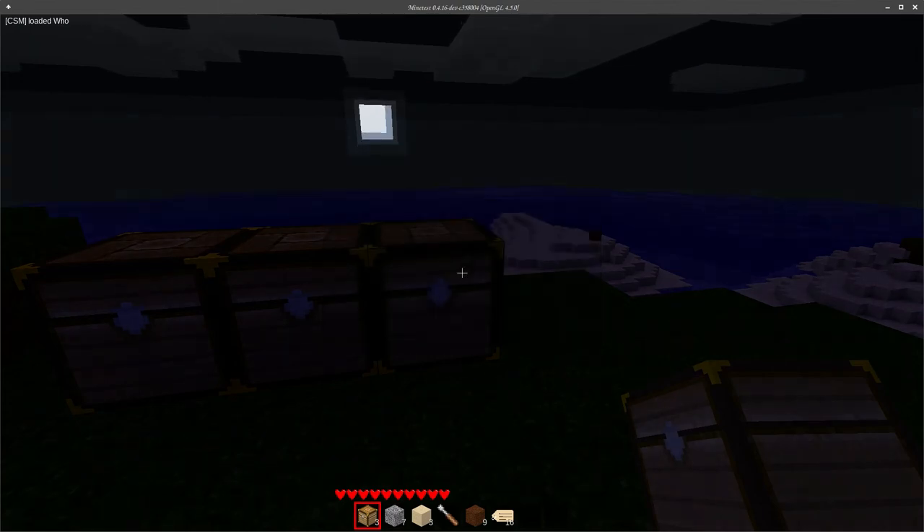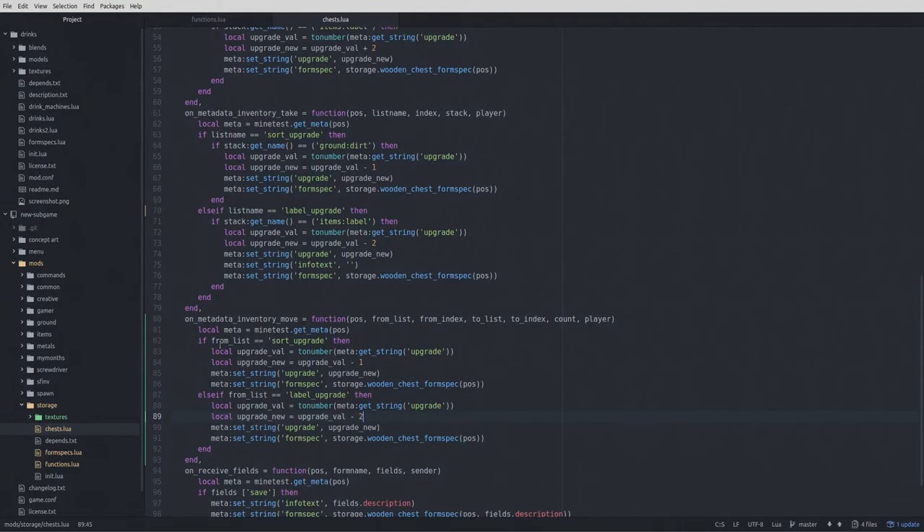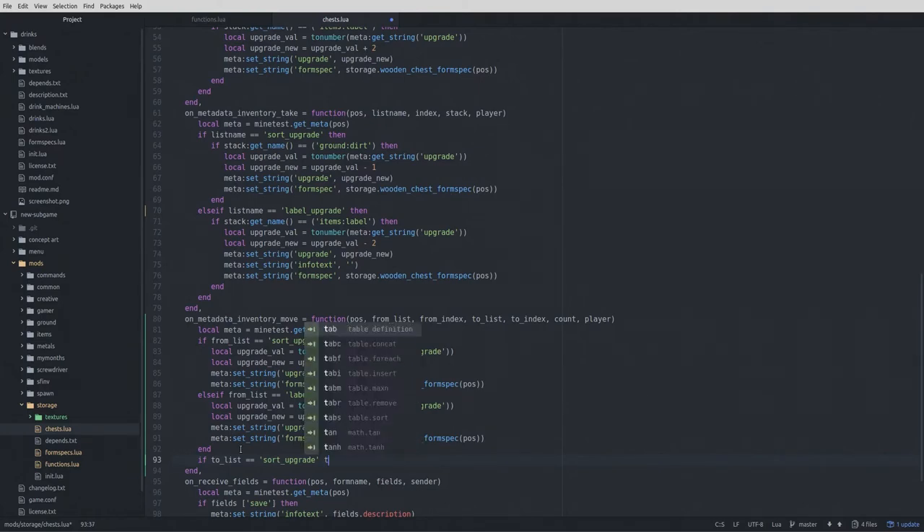Let's launch it up and try a different chest since the others are broken. Take the dirt and put it in — we lose the sort option, that's good. We get it, then lose it — good. But I don't get it back when I put it from the chest inventory back to the upgrade slot. I know why: if we're putting something from the chest inventory into the upgrade slot, we need to check for that and add the value. So I think what I want to do is: if to_list equals 'sort_upgrade'.